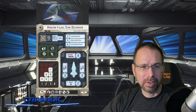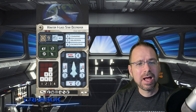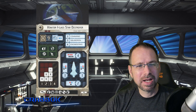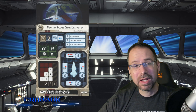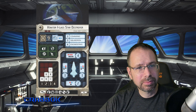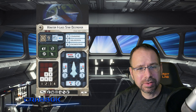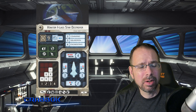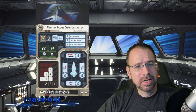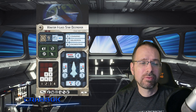The Venator I has 3 Command, 3 Squadron, and 4 Engineering. Its front arc is very reminiscent of the Victory I in that it's got 3 black and 3 red, meaning it works fairly well at long range but is also very deadly at close range — so this one does want to get up close and personal. It's got a black, 2 black, a blue, and a red on the sides, and a rainbow — one of each — in the back. It's a universal threat, and very deadly up close.